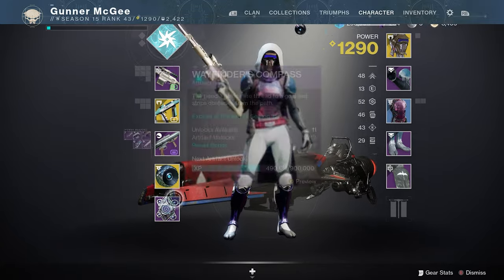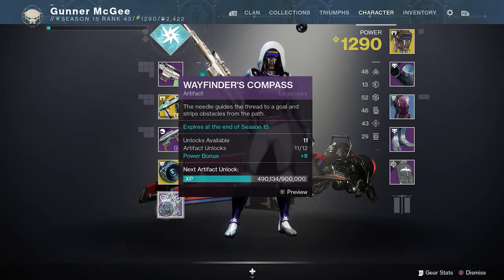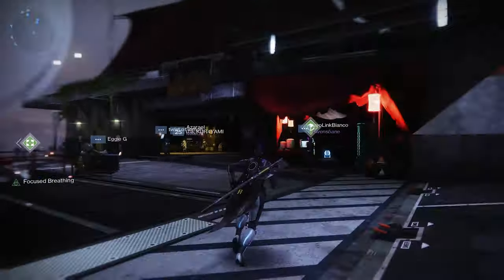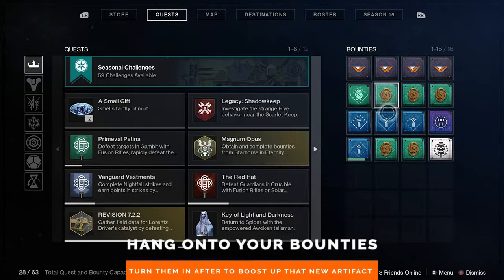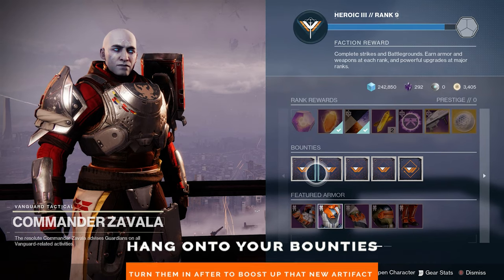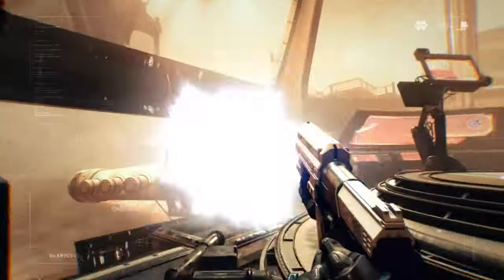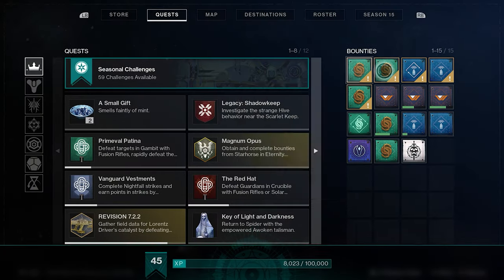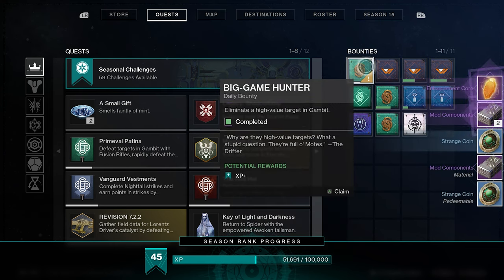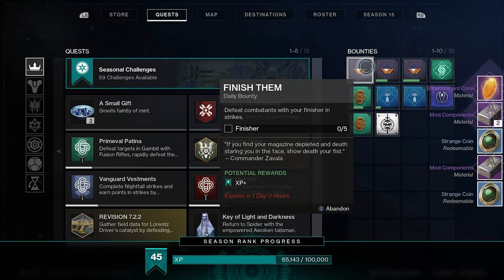Finally, when the new season begins, you'll likely be getting a brand new seasonal artifact and a season pass to level up. So just before the expansion goes live, you should hang on to bounties that you're working on. This includes bounties from the Drifter, Fanchy 44, or any of the other tower vendors. When Witch Queen begins, don't turn in any of those bounties until you've gotten the new seasonal artifact. Once you've got the artifact, turn them all in for a nice chunk of XP that will power up your new artifact to give you a nice boost right at the start of the season.